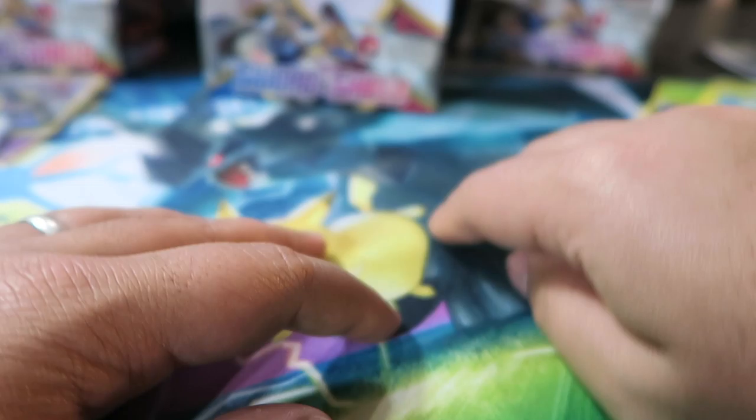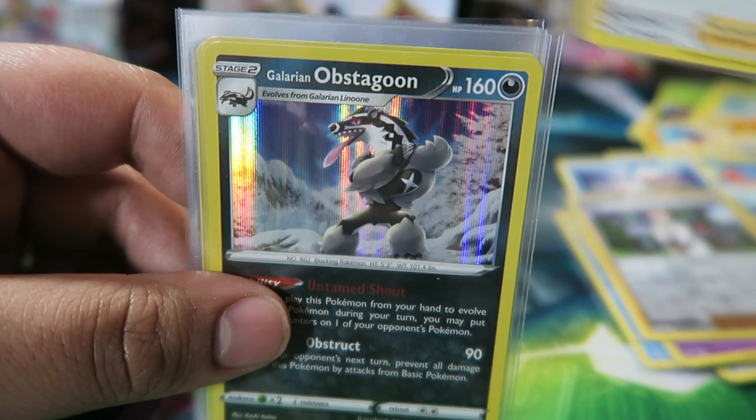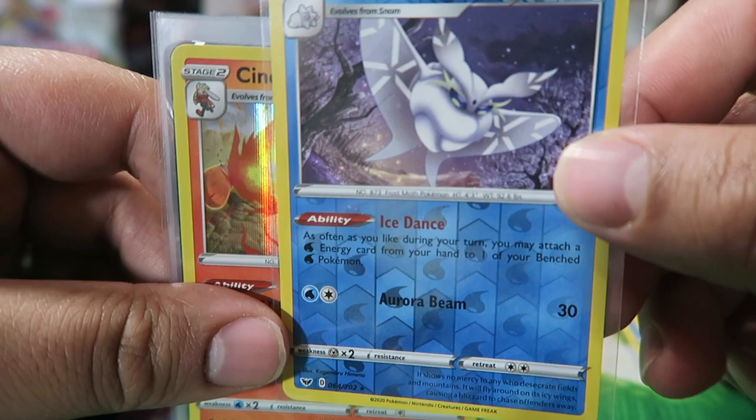Thanks for watching — here's the recap. We got: Copperajah, Froslass, Gengar Holo, Professor's Research Reverse, Professor's Research Rare Holo, Galarian Obstagoon, another Copperajah, Froslass Reverse — pretty cool — Cinderace, Morpeko V, Sableye V, Dhelmise V, Lapras V, Regirock V, Wobuffet V Full Art, and Stonjourner VMAX. Not as good as the first two boxes, but you can't win them all — we still got like seven hits, so it's not bad. Thanks for watching!